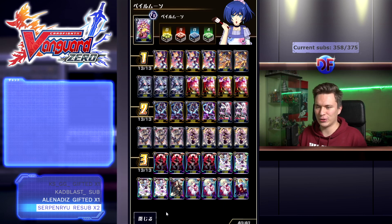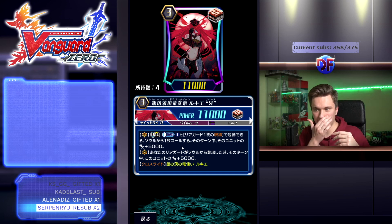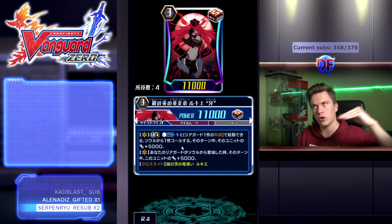Now let's take a look at the actual deck and see what it can do. The key card, of course, is Luki Reverse. Her Limit Break is Counterblast 1: lock one of your rearguards, then call a card from your soul, and for that turn that unit gains plus 5k. Really easy to use skill — you Counterblast 1, lock one, usually the thing behind Vanguard first, and call out a front row.